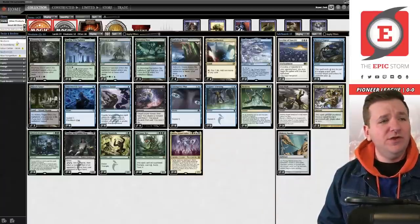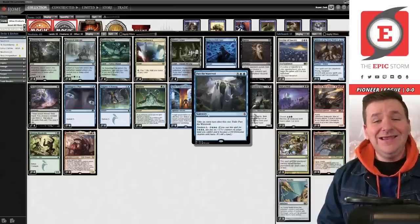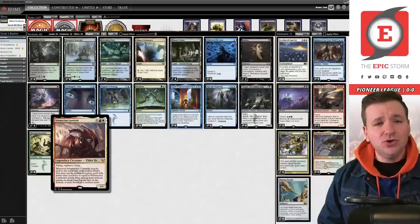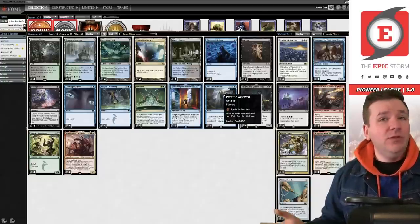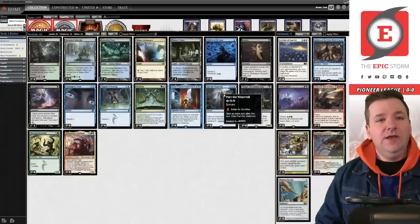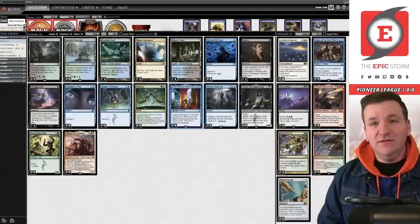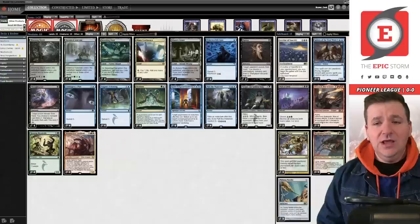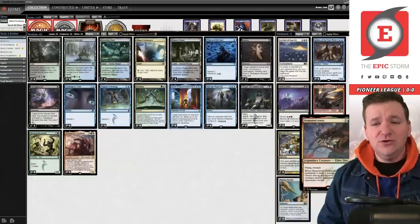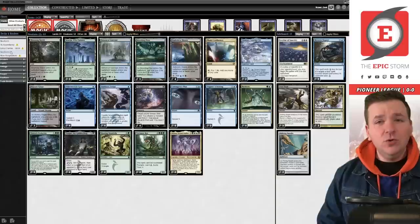In front of you is what we're going to play today, but this is what the deck looked like previously — where we were running eight time walk effects and Velomachus Lorehold, the elder dragon, to take additional turns. I really like this deck and own it in paper, but the downside is that you have to run dead cards like these time walks; while they're great when you're winning, in every single opening hand they're a mulligan. We also ran sideboard creatures to shore up some matchups we struggled with.